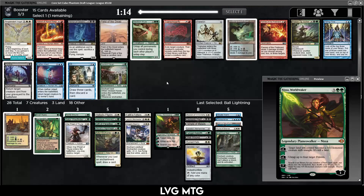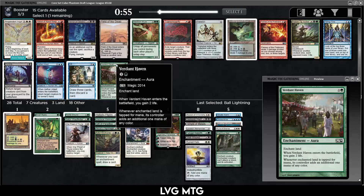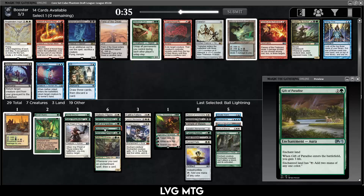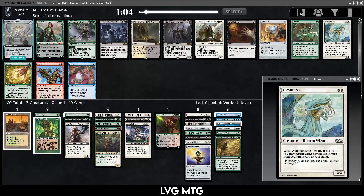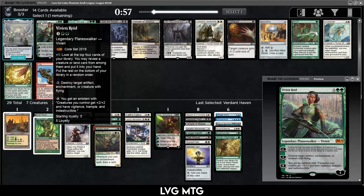We do want to open up some payoffs in this pack. The thing that gets back enchantments every turn would be nice. Field of the Dead — unlikely to be good. Verdant Haven — I have enough of this effect already. I was really hoping to get some payoff. There's Aromancer, Rancor which is pretty good, and Vivien. We don't have that many creatures but maybe we can find some more. Otherwise Cultivate.